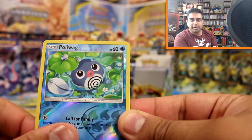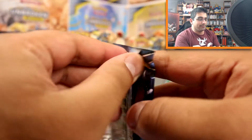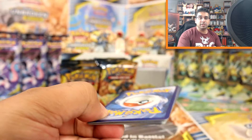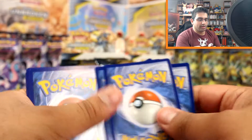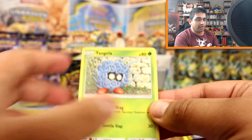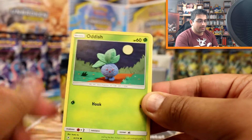Meowth, Geodude, Porygon, Froki, Aaron, Psychic Energy, Charjabug, Chip-Chip Ice Axe, Janine, Poliwag reverse and a Dumbmanitan. But yeah, that also means loads more editing. There's a lot of card content but I'm going to be doing some other content like toy collection, anime reviews, and unboxings. I hope to do more Yugioh as well - Yugi Collection maybe, what do you think?